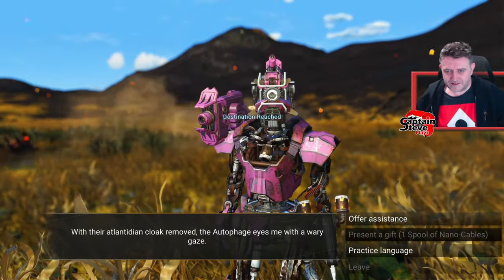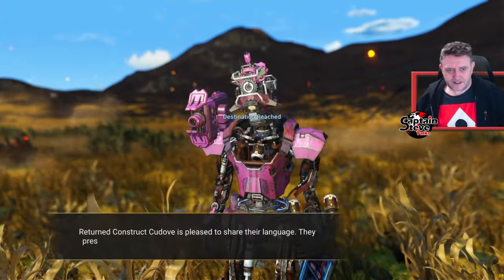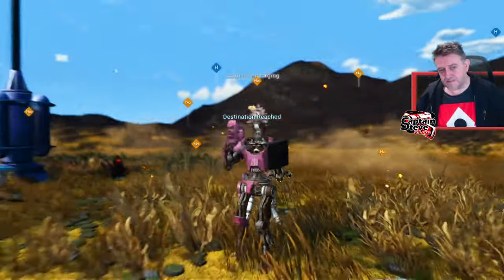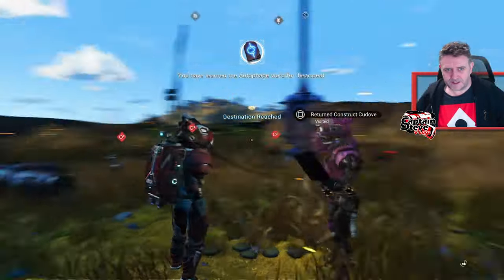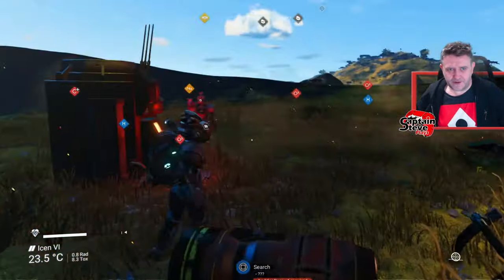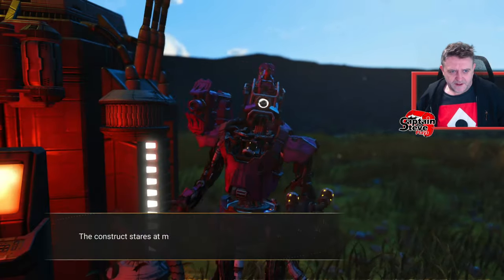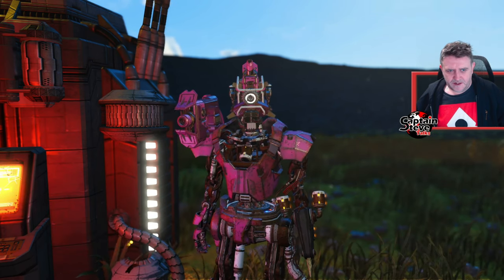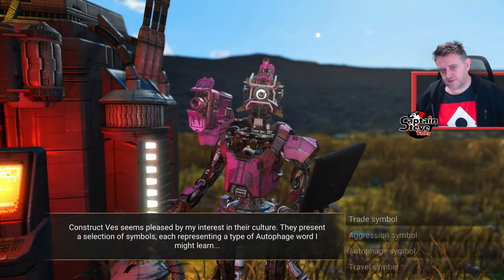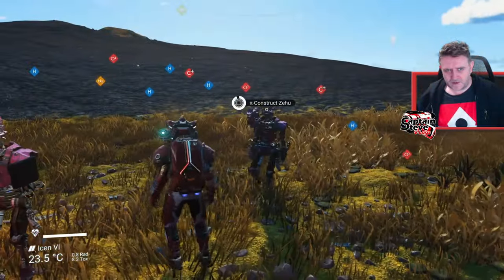Let's touch down and go see these Autophages. They're invisible right now — do a scan and there they are. Hello Autophages! There's only two here. I like his shoulder-mounted cannon. Let's practice some language first — I've sold a load of the stuff they like as gifts. Now there are apparently 600-odd words to be learned from these guys — quite a lot. I scanned again and a couple more appeared. There's their terminal too.